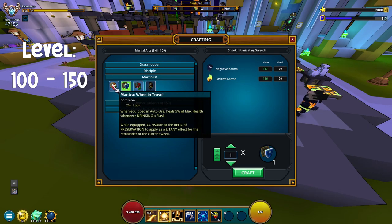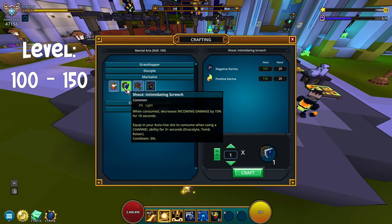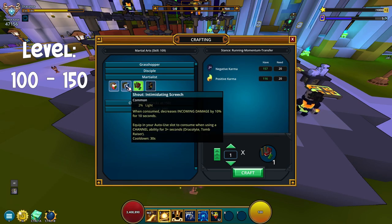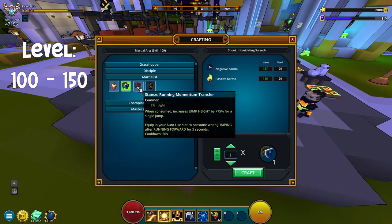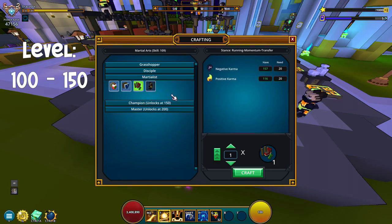There is also the intimidating screech, which is also 20. There's also 'when in Trove', but that's 60, which is way too much. So I would 100% go with either the screech or the transfer. The transfer counts for all classes, while the screech is only for Dracolyte and Tomb Raiser — but very nice if you play those. I would go with 50 of these, which is going to be 1000 negative karma and 1000 positive karma. It works on all the classes and you can save it forever.